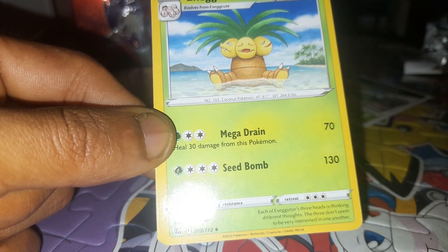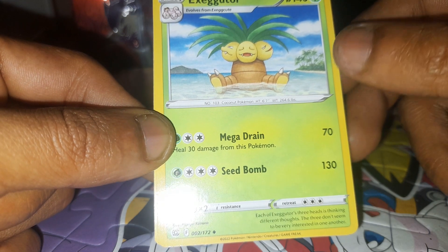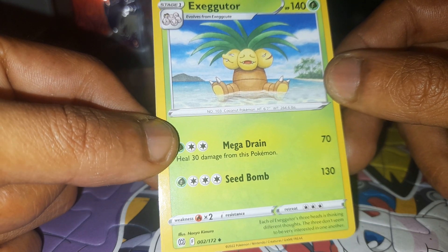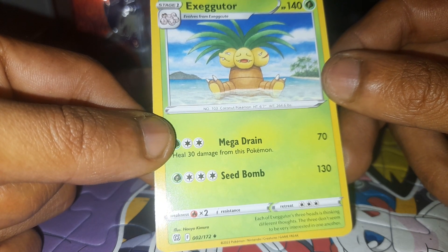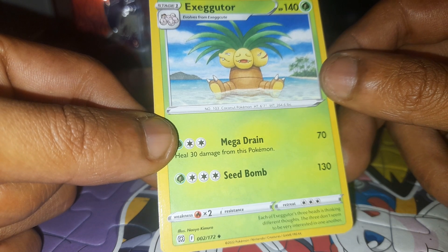Followed up by a Generation 1 Exeggutor, the evolution of Exeggcute, having 140 health points, being a Leaf type Pokemon with a dex entry of 103, being a Coconut Pokemon, having moves of Mega Drain and Seed Bomb, 2 out of 172. Each of Exeggutor's three heads is thinking different thoughts; the three don't seem to be very interested in one another.